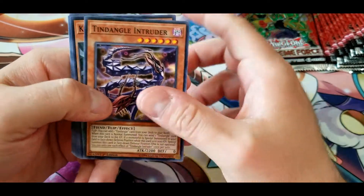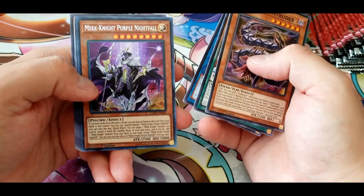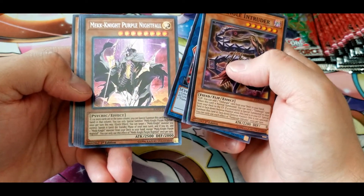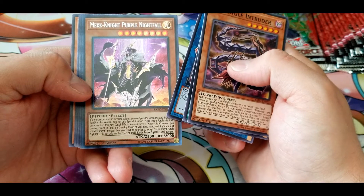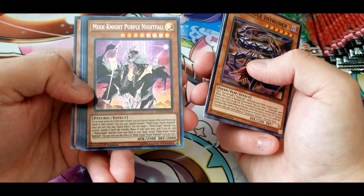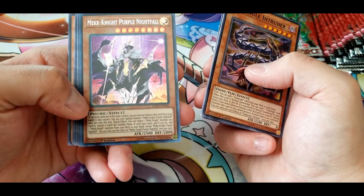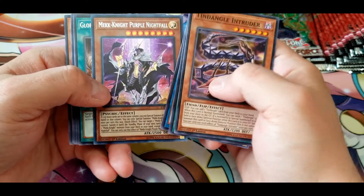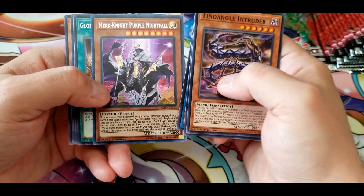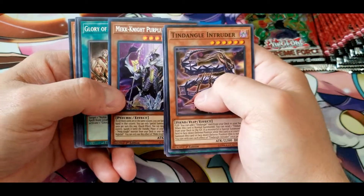Another Tindangle Intruder, Karate Spirit, Flame Administrator. Mech Knight Purple Nightfall: two or more cards in the same column — you can special summon Mech Knight Purple Nightfall once per turn this way. Quick effect: you can target one Mech Knight monster you control, banish it until the standby phase of your next turn, and if you do, add one Mech Knight monster from your deck to your hand except Purple Nightfall. You can only use this effect once per turn — very good for tutoring out whatever Mech Knights you need while opening up a spot to special summon and then link or move them around.